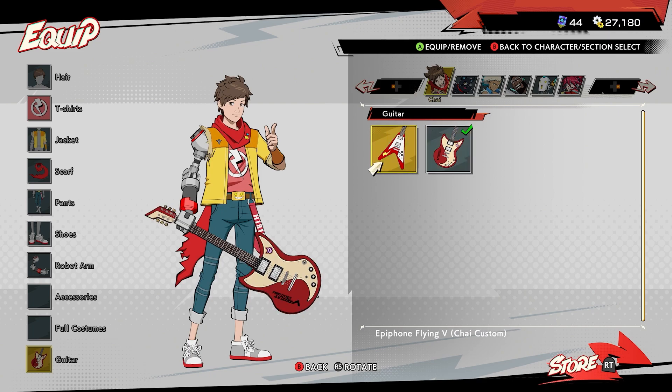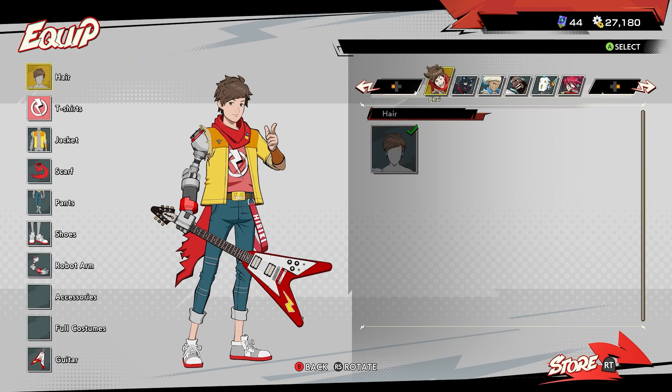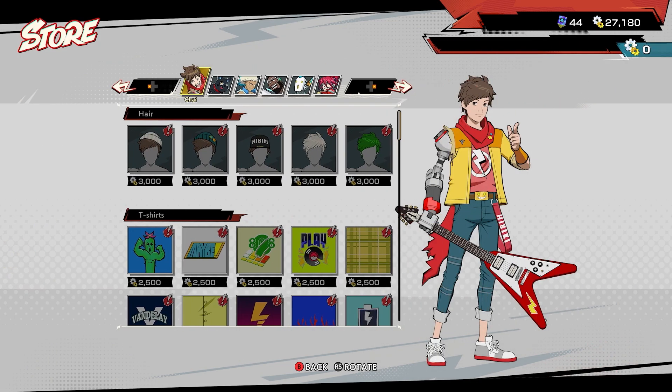Chai's scarves and shoes are the cheapest items in the shop if you want to get this done on a budget. Then once you equip something, your achievement will pop after backing out of the store.